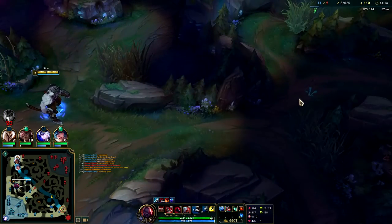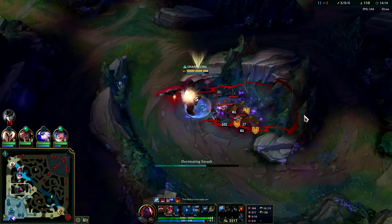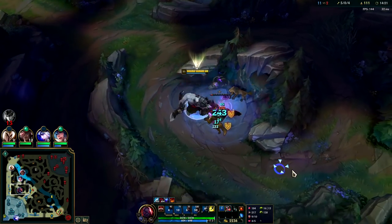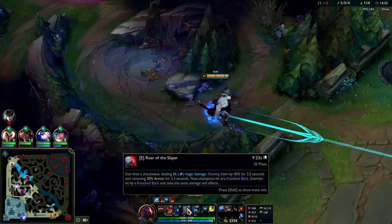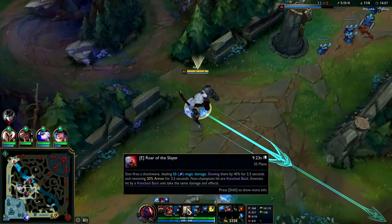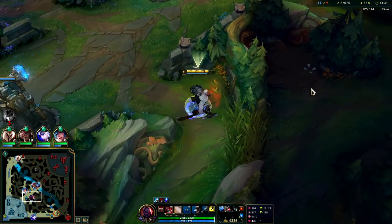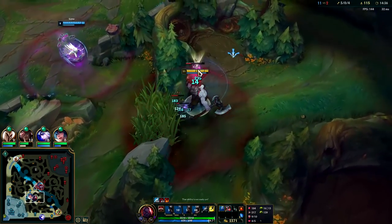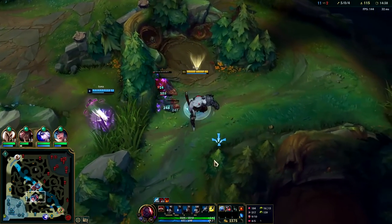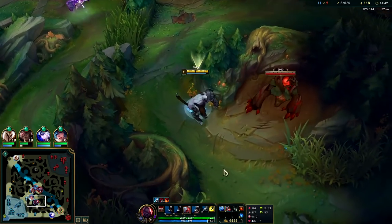Vex is shoving up mid; I'm going to go teach her a lesson if she stays. She did not stay. After you hit someone with your R knockup, ideally you hit them with an E before you go in for the Q, since your E shreds their armor. So after the R, you do WEQ. Charge up as much of your Q as you can. Depending on how much tenacity they have, it can shorten it. Because your Q is a knockup and a stun — once they land, it's a stun, and that's when their tenacity starts helping them.